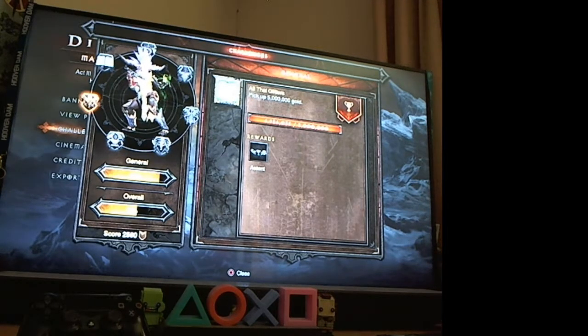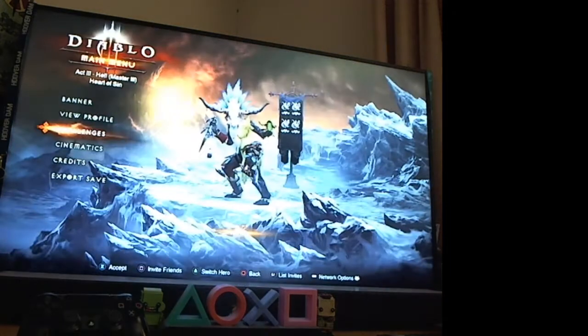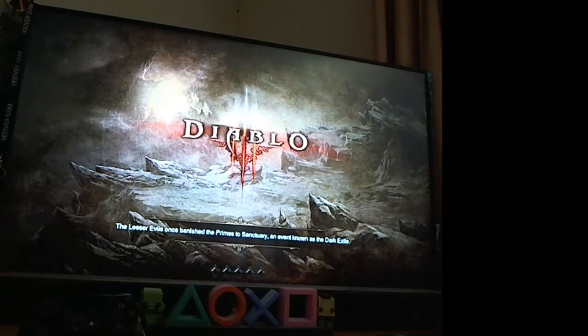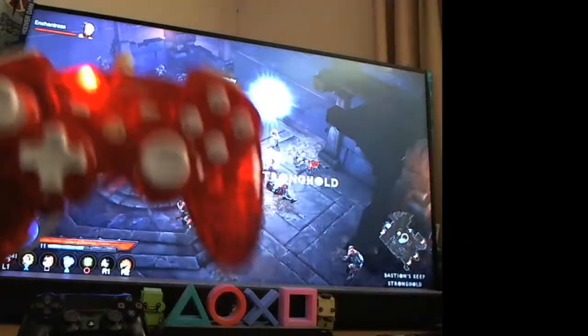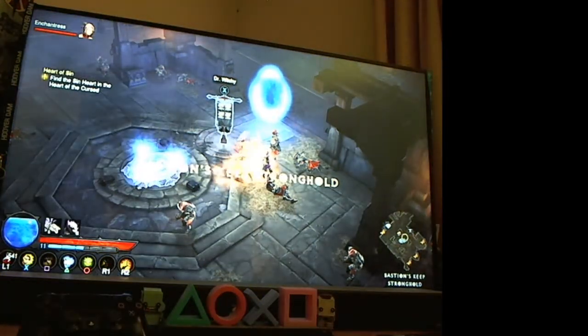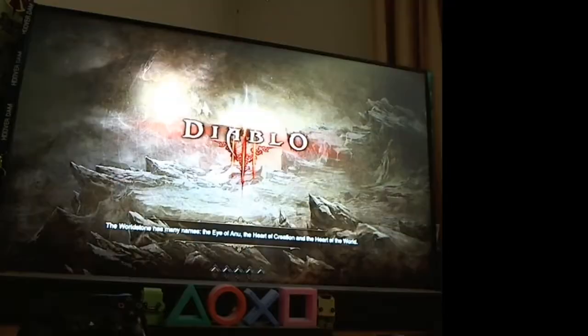I've been using a spreadsheet for the past six months that tells me on average how many more runs to go, and my spreadsheet has finally told me I have zero more runs to go. I've literally got just under 14,000 gold to go. Let's do it! I'm using a witch doctor — no real good reason, it just happened to be my best character. For controller management, all I have to do is hold down the X button, which has literally worn off on my controller.